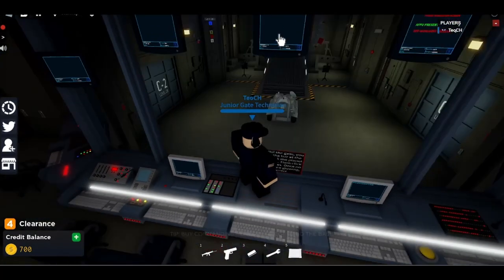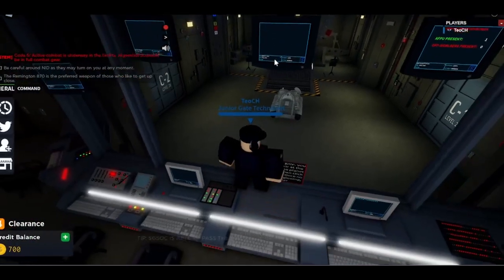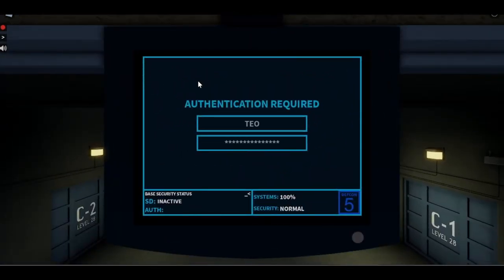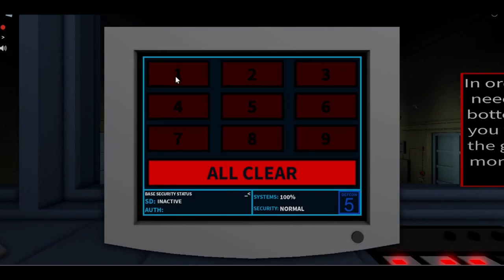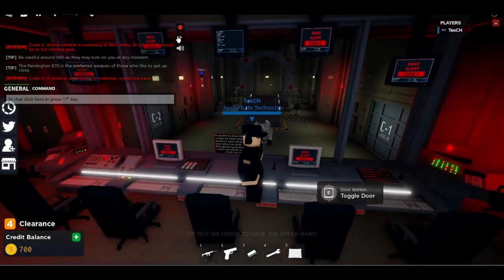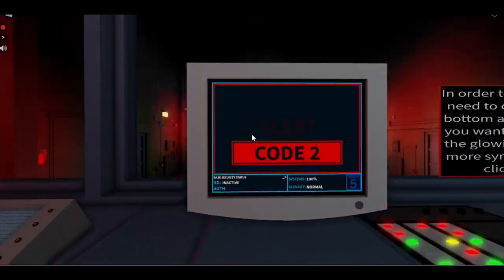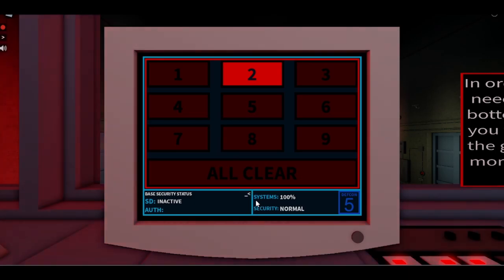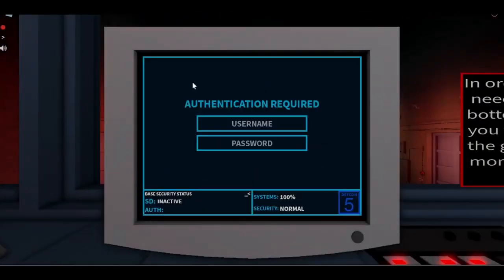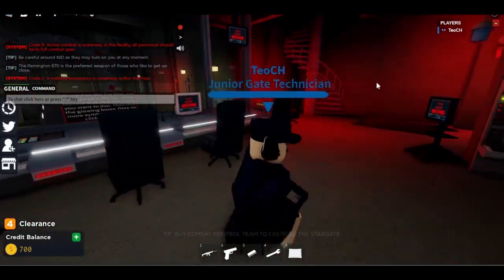One thing you should remember is that when there's a code active — let's say code 2, medical emergency — all of the tertiary screens will just display the code and you cannot view them. As you can see, you cannot view gate addresses or gate info, but you can still view base code and DEFCON. There is a 40-second cooldown, and if you try to switch it down there's still 15 seconds remaining.